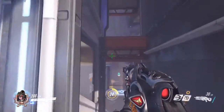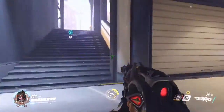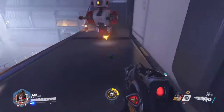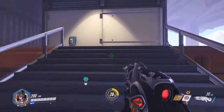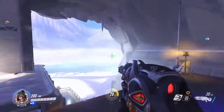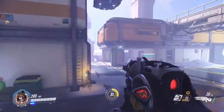If you're on top of a ledge and there's a doorway by you, you can simply put the venom mine right there. If it gets triggered, you can easily just grapple away.